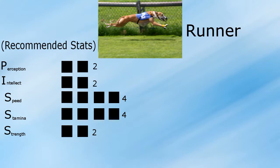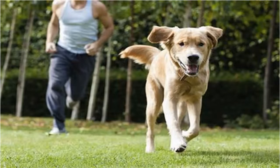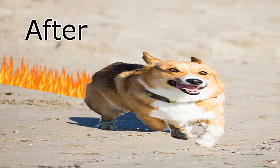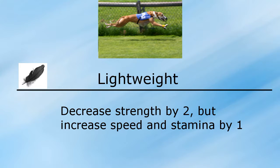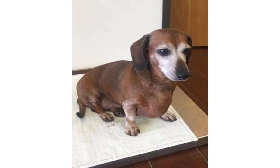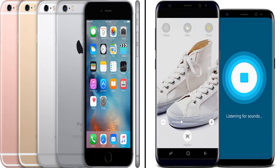Moving on to the next class, we have the Runner. This class focuses on Speed and Stamina to outrun the competition or escape from any trouble or danger. The first skill is Lightning Pace, which increases the dog's speed by 75% — fast enough to outrun a cheetah. The next skill is Lightweight, which decreases Strength by two but increases Stamina and Speed by one each. If your dog needs to lose some weight, this is definitely the class to go for — it will save you some money and effort.